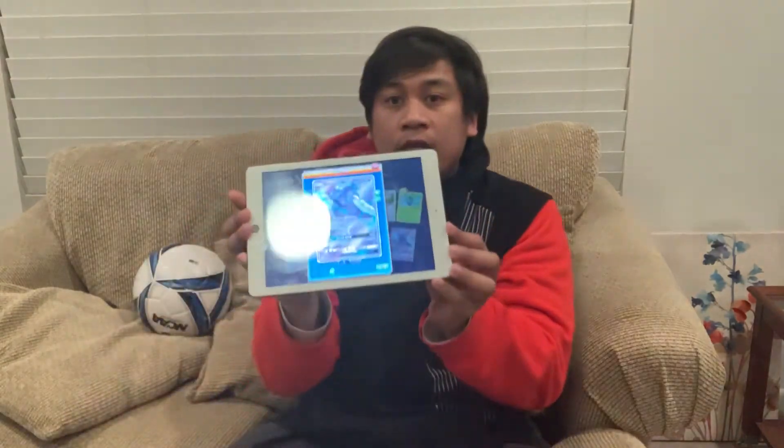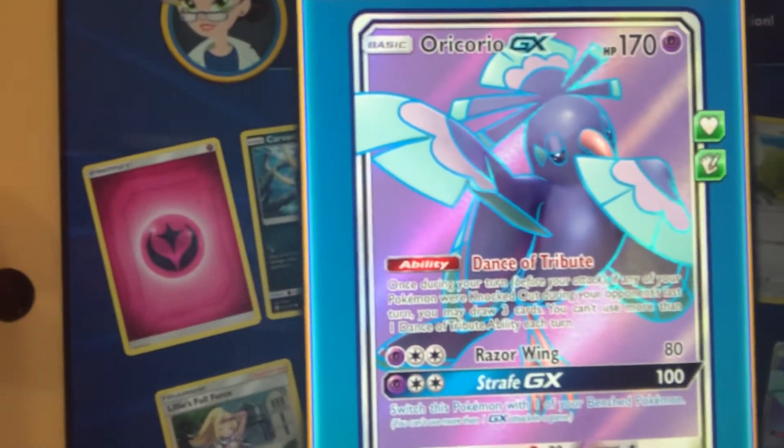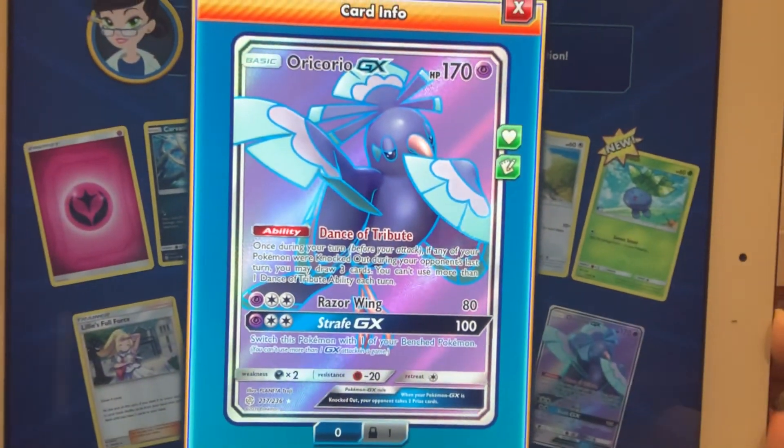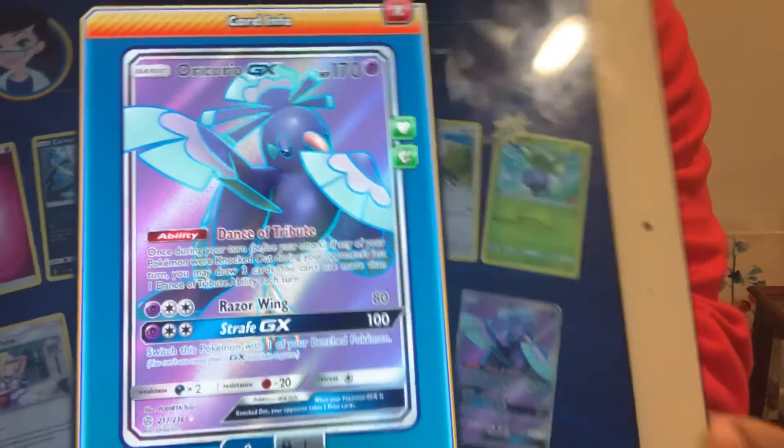As you can see, it's all holographic — a light purple with pink and white. I like the card. I think it would go well in a Psychic deck, but the drawing looks like it could also fit in a Light deck. The person who drew this is named Planeta Suji.